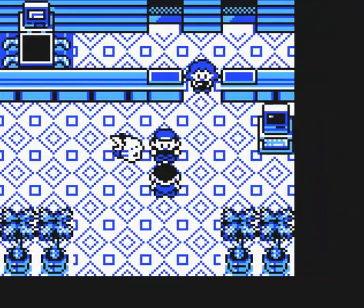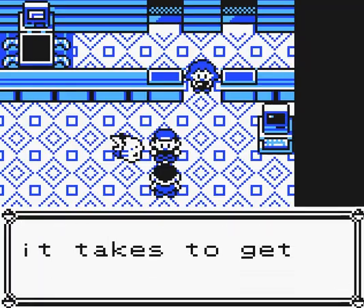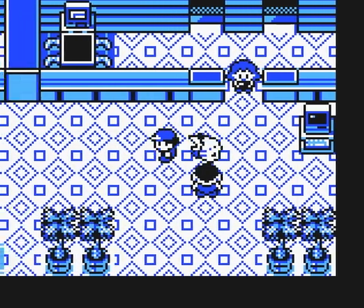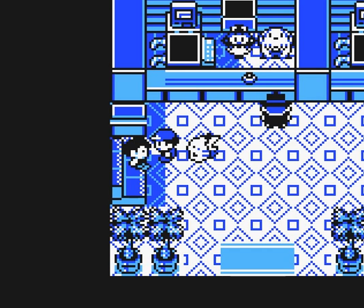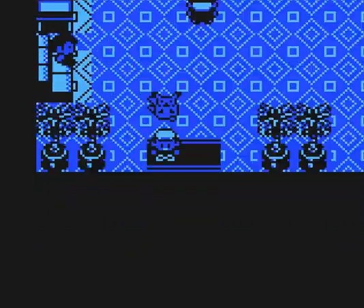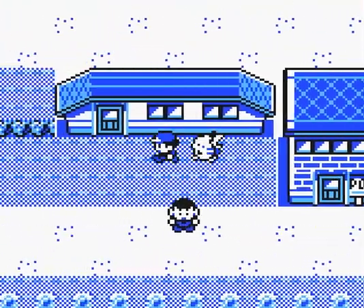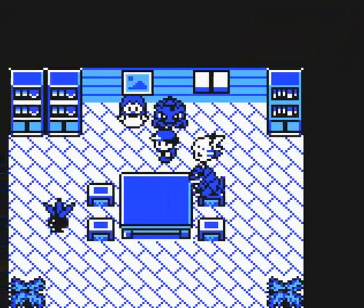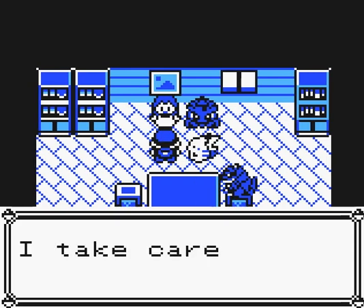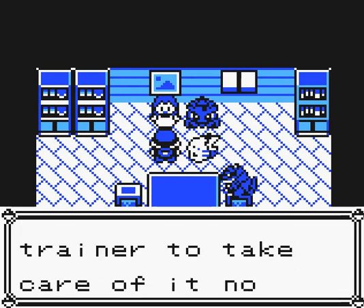I heard that Bill will do whatever it takes to get rare Pokémon. Bill has lots of Pokémon — he collects rare ones too. So if you're a Yellow player, you need to enter this house and talk to the girl. If Pikachu likes you, she'll give you something. She says: 'I nurse this Bulbasaur back to health. It needs a good trainer to take care of it now.'